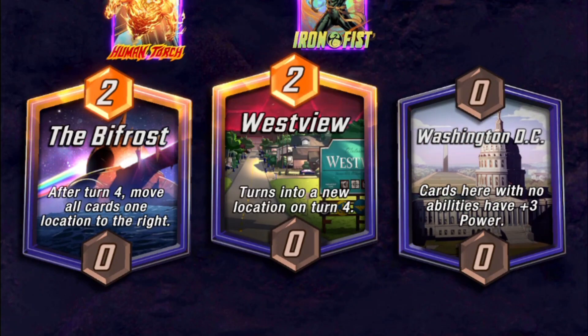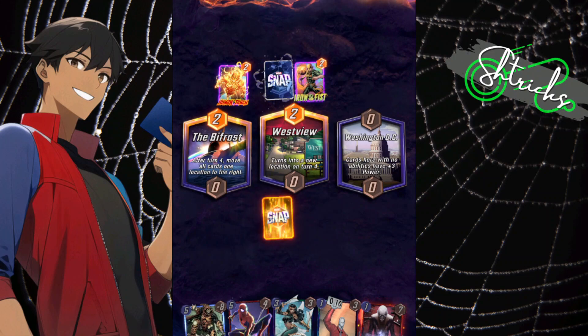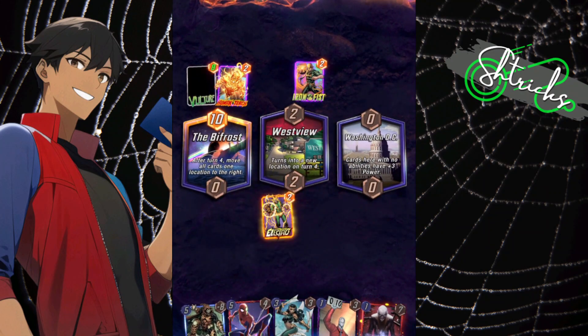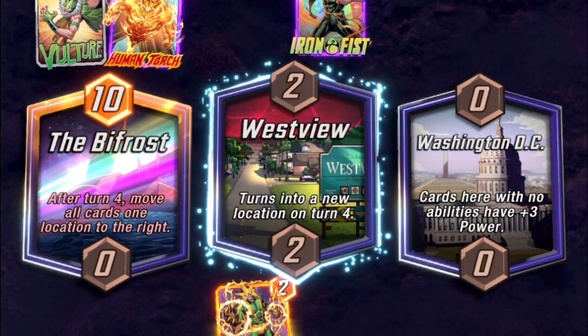Washington DC. Now I'm going to ramp because I believe within the next few turns I'm going to get something. He plays Vulture and moves him over to the side. Electro ramps up, so now I've got cards to play.